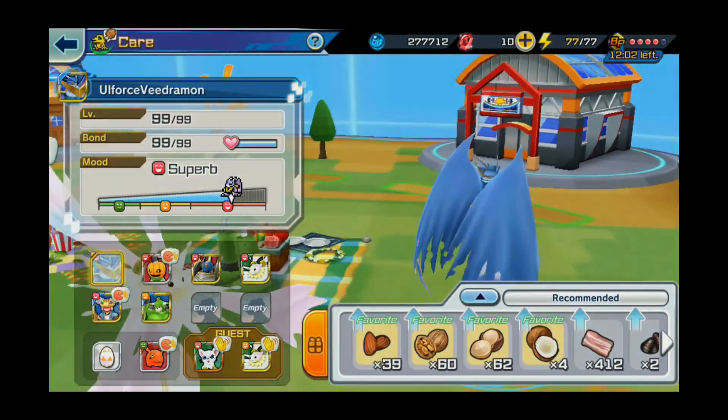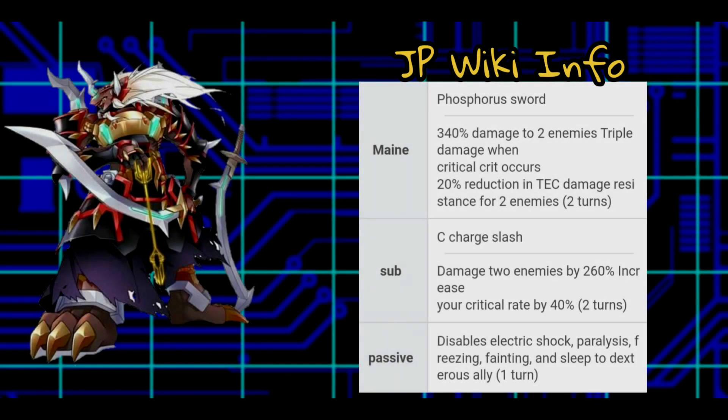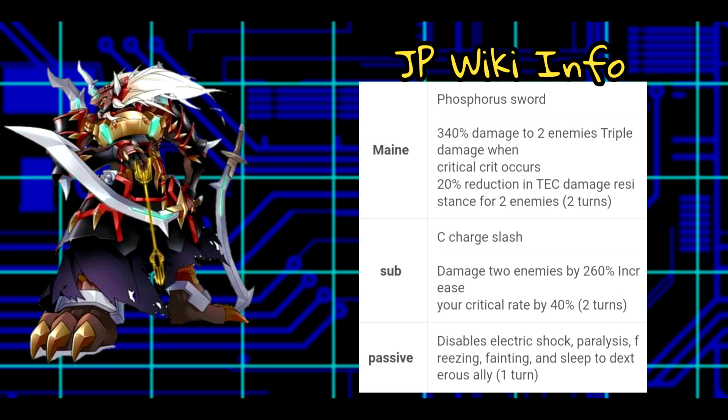Another thing I want to bring up — I'm gonna switch out of the game and show you guys this. Gaelmon is coming to the game according to the leaks in the Discord. Gaelmon is going to be a good Digimon. Its passive does the same thing as Lotusmon — it disables statuses, not the DLTs, but the ones that stun you. And his attack does damage to two enemies and triples the damage when a crit occurs. So it's a nuking unit — it's another tech unit, which is interesting.